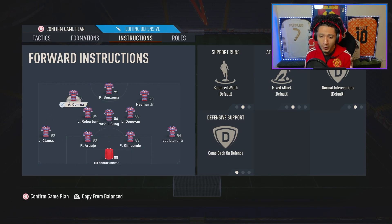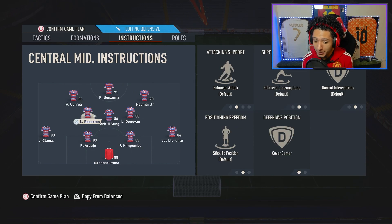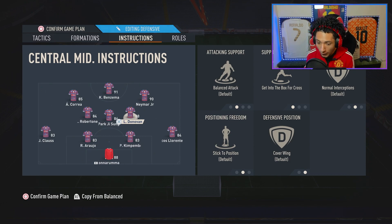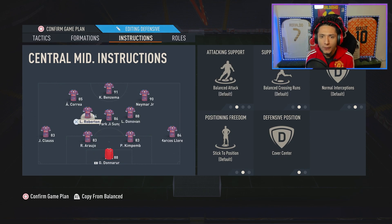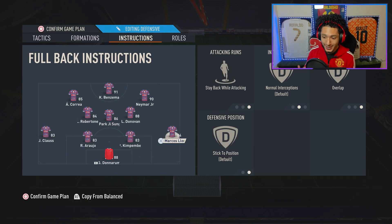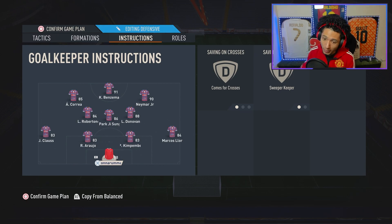For this formation, have two players on Get In Behind — your more attacking-minded players staying up top. One of them is on Come Back on Defense — you can swap it so your right mid does that. One center mid: Cover Center, leave as is — your defensive-minded CM. CDM: Stay Back While Attacking, Cover Center. Attacking CM: Cover Wing and Get Into the Box, making this play more like a 4-4-2. One fullback — left or right — on Join Attack; that's what makes this formation strong. The other stays on Stay Back While Attacking. At 70 depth, consider putting your goalkeeper on Sweeper Keeper for offside traps.